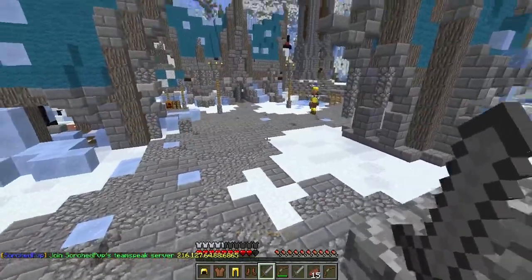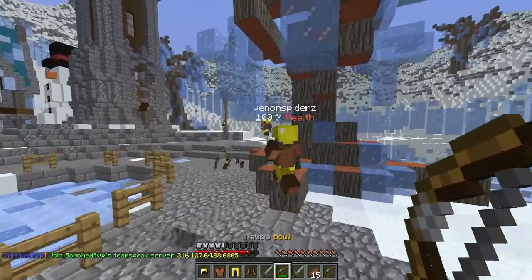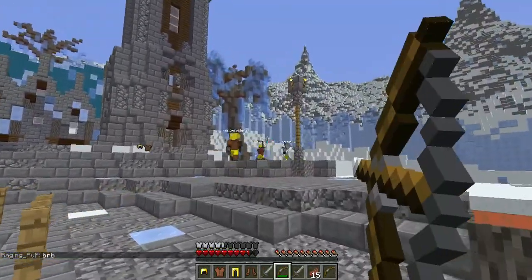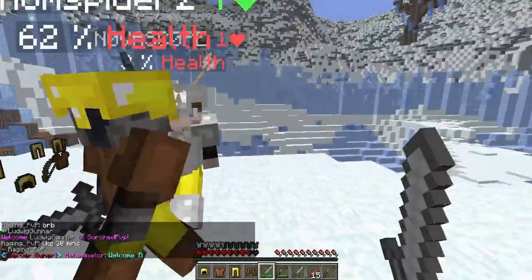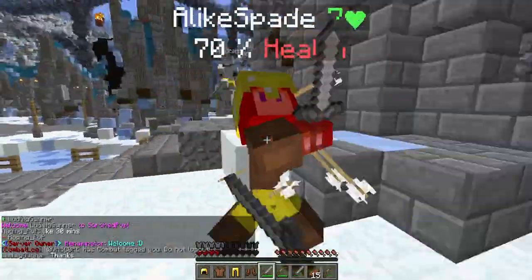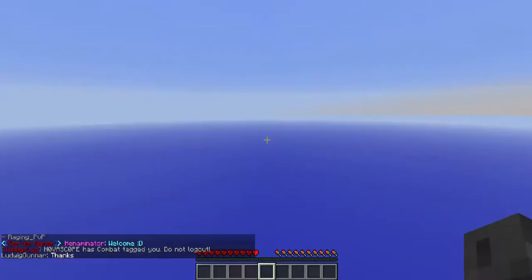So you can go out — I'm not really good at kit PvP — but this guy looks like he's getting destroyed, so I'm going to come out and get destroyed. Now the whole server is just over here. Yeah, as you guys can see, I died.